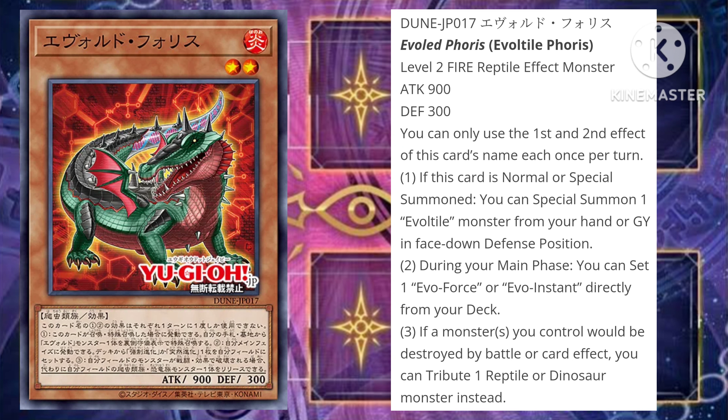Its first effect I'm not really too impressed with. You're basically able to special summon an Evolite monster from your hand or graveyard in face-down defense position, which — cards that put monsters in face-down defense position just aren't really that good in the context of modern Yu-Gi-Oh! It makes the cards not really worth it, especially since it's not even special summoning from the deck. If you're going to put it in face-down defense position, you might as well allow it to be special summoned from the deck, but unfortunately that's not the case.